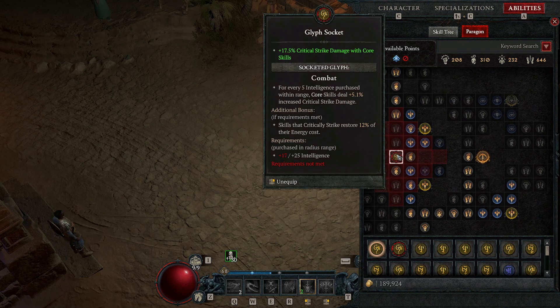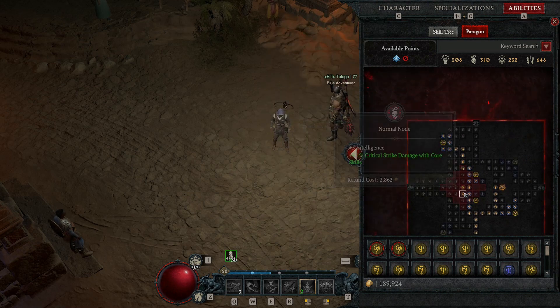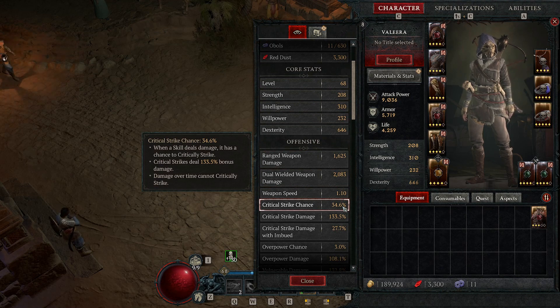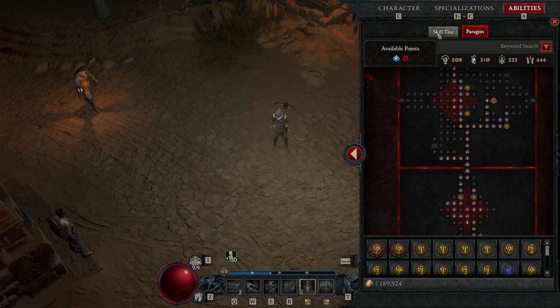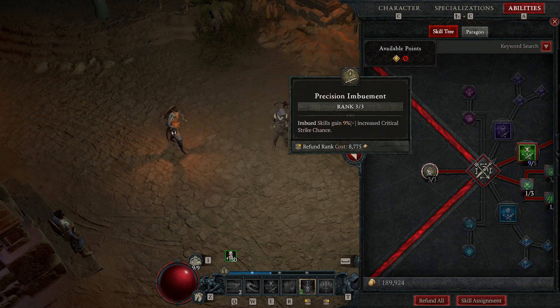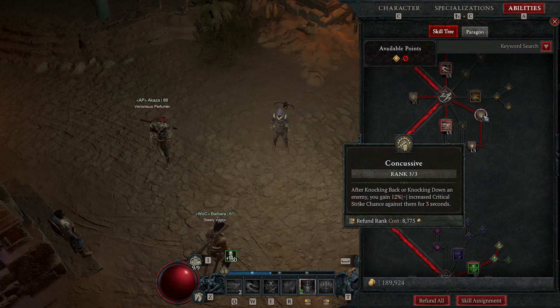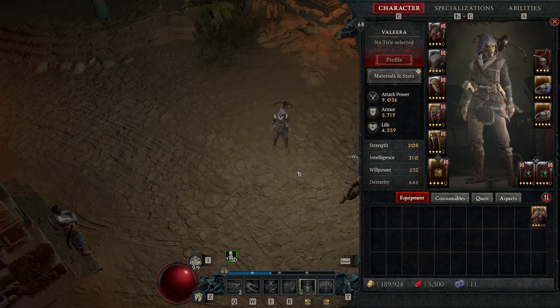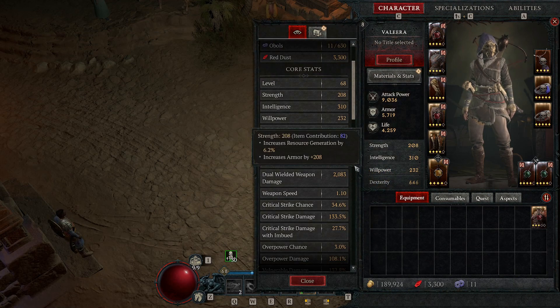The second glyph is the Combat glyph, which gives additional critical strike damage with core skills. We have a lot of crits, so it's very good to scale on critical damage with this build. My critical strike chance is 34%, plus I have a lot of skills boosting it: three points in Precision Imbuement gives 9% more critical strike chance, and here I have 12% more. With the legendary aspect I don't have yet, you gain another 9% critical strike chance. So you have very much critical strike chance beyond what's shown in the base stat.